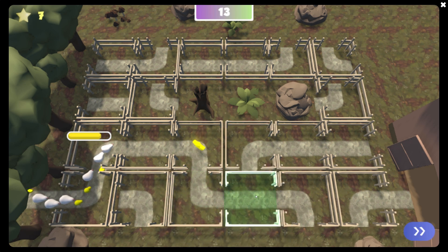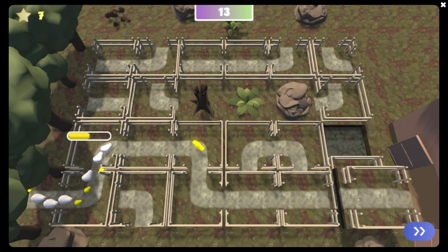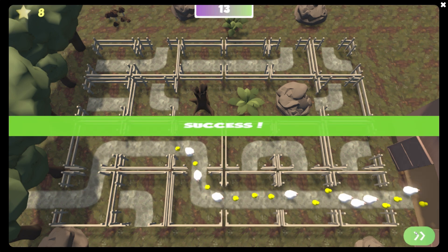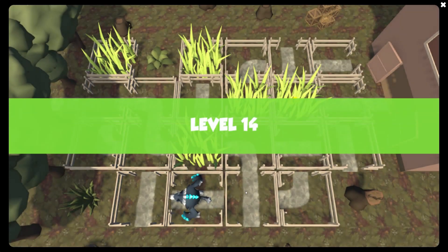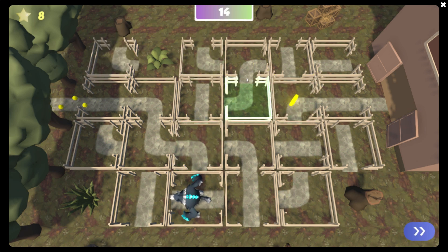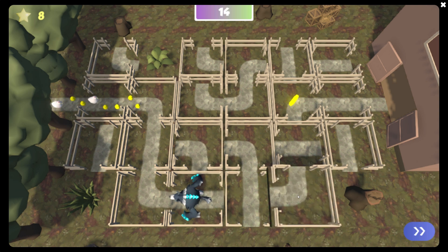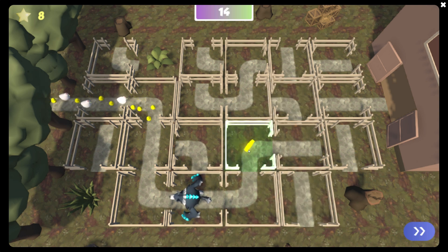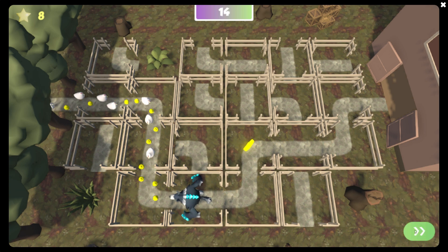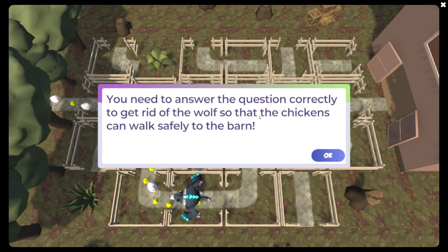So I can go ahead and see now that my path is going all the way down. So I'm ready to hit this fast forward button here and they shoot across. Now here's a boss and I want to go ahead and fight him. There's a star that we can collect over there as well. So we want to go down and then over. They're just going to keep on coming so I kind of have to build this. We're going to get the star, which is good. And then we'll come up and then go over there. You need to answer the question correctly to get rid of the wolf so that the chickens can walk safely to the barn. You can avoid the wolves as well, but we're going to go ahead and battle this guy.